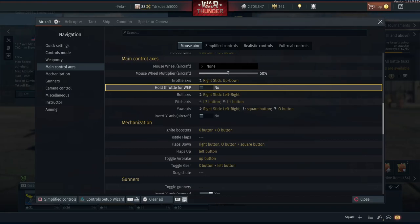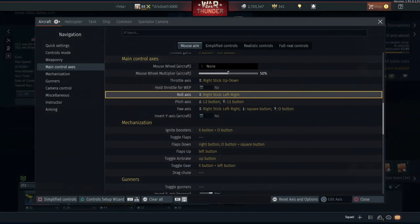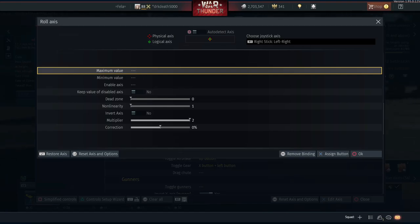Roll axis - we have this set up on the right stick left and right. Again this is mostly default behavior. The only change worth mentioning here is the multiplier - I've got it set to two, which essentially doubles the sensitivity of the roll rate so the max roll rate input is reached much sooner. As a result I don't necessarily have to move the stick so far.